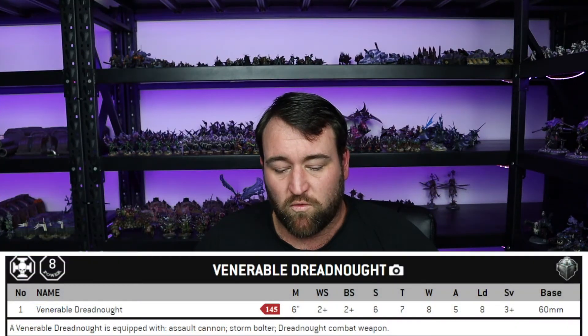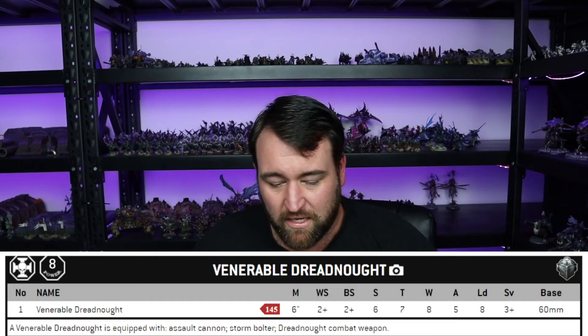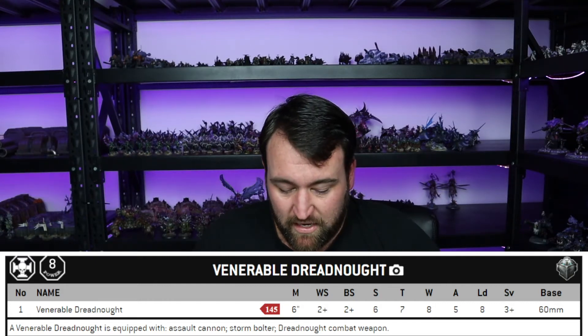The venerable dreadnought — let's go over his basic stats. He has a movement of 6 inches, a weapon skill and ballistic skill both of 2+. He has a strength of 6 and a toughness of 7, 8 wounds, 5 attacks, leadership 8 and a 3+ save.